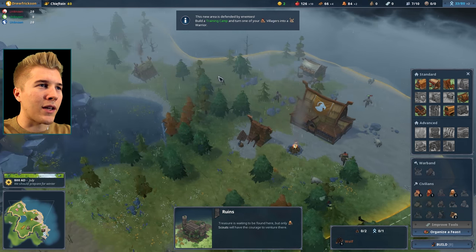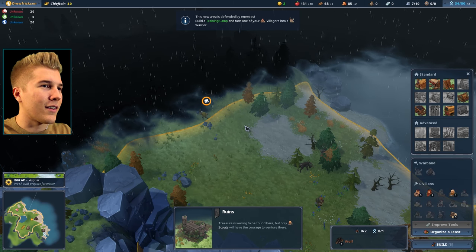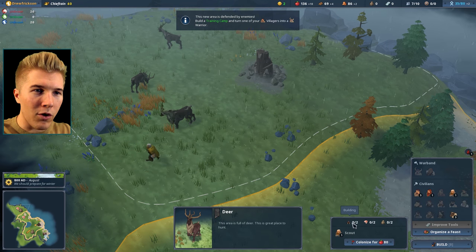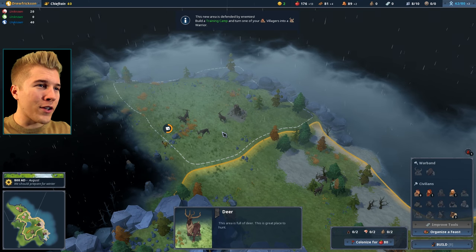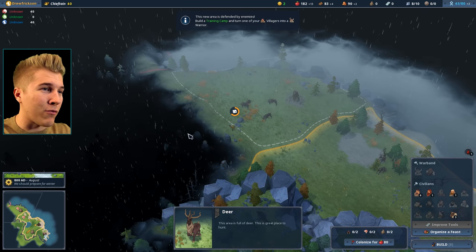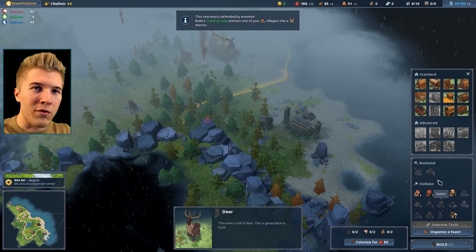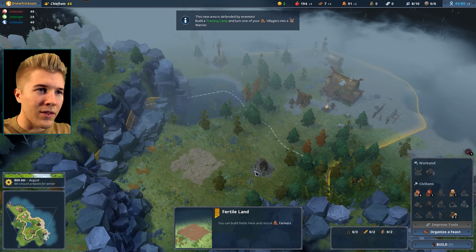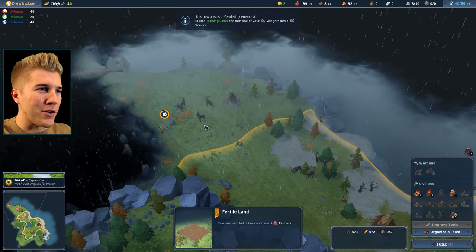Let's see what's over here — I imagine we'll probably see our first AI opponent. Oh wow, there's a ton of meat over here! I'm really tempted to colonize this land, but I shouldn't — not until I have some sort of army. That could be bad, especially if there's somebody over there waiting. We've got enough wood finally, so let's go ahead and throw down a training camp, probably here.